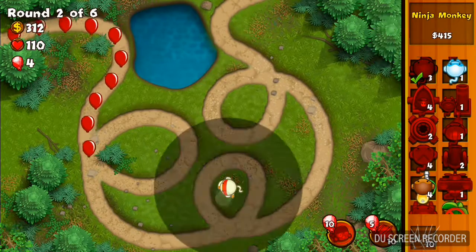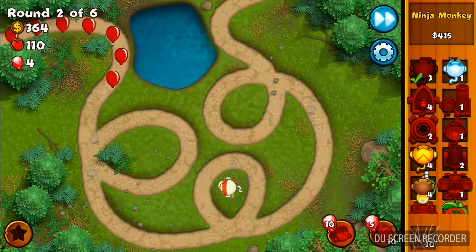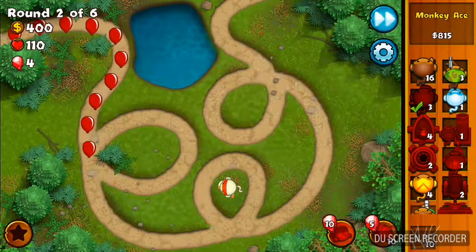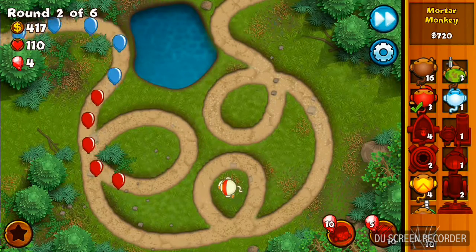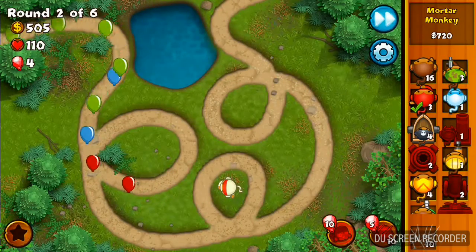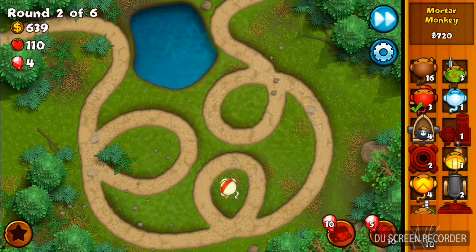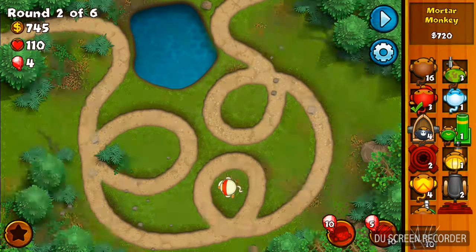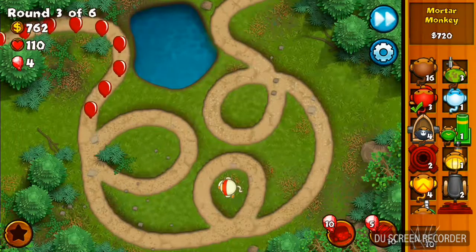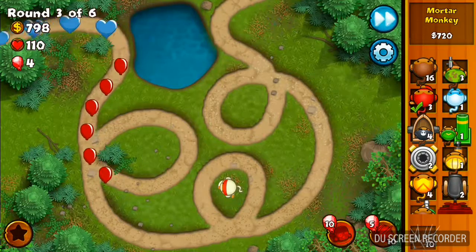When you've got favoured things, the upgrades are also decreased as well. If you have a Super Monkey favoured — I don't know if there is one — but the Temple of the Monkey God cost would go ridiculously down, from 100,000 to like 80 grand or so, which I think is really good.